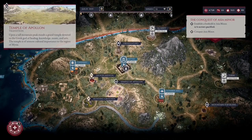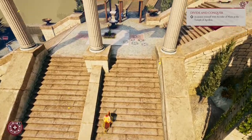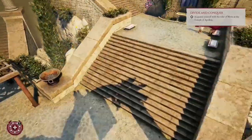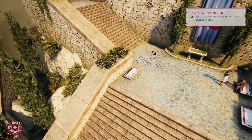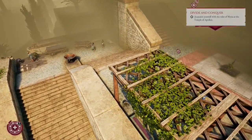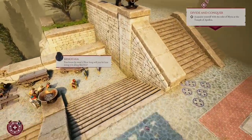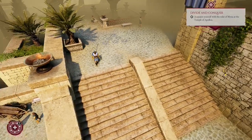The next place we need to visit is the Temple of Apollon, and that's exactly where we will go. The Temple of Apollon hides four unique items and I'll quickly show you where to get them. If you want to see a full video with all the secrets of this temple, I have one — check my playlist.